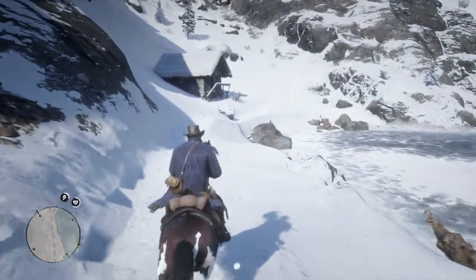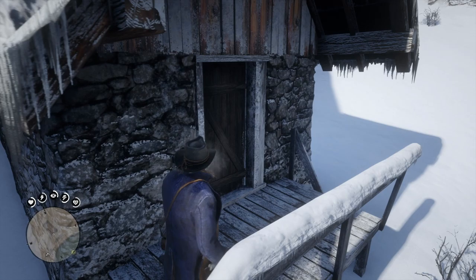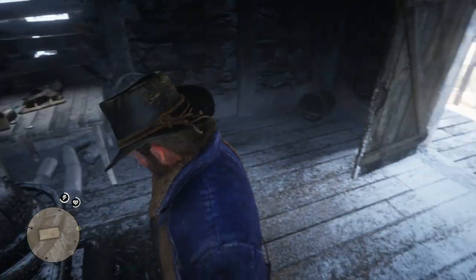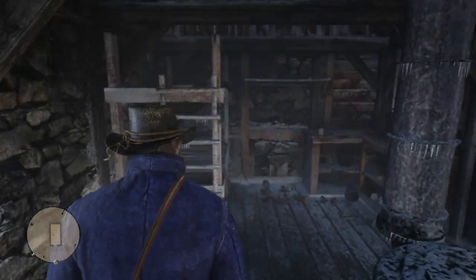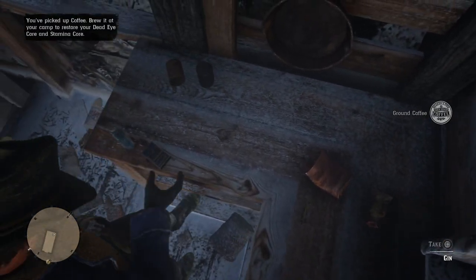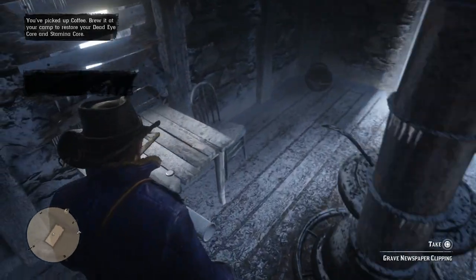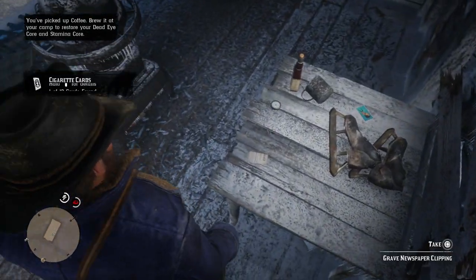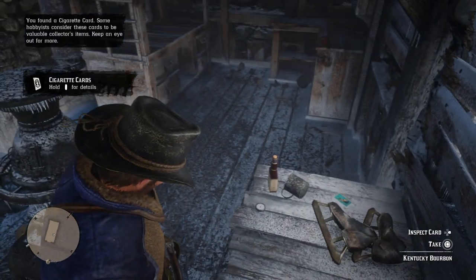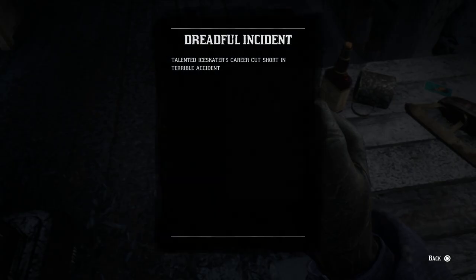The next thing we're checking out is so strange — it's actually a cabin located behind Barrow Lagoon, which is a frozen lake. You can walk on it rock solid. There's this cabin sitting just to the north of the lake that I'd never been in before. Inside, it seems pretty barren — there isn't a whole lot going on. It just looks like it's been frozen over. There's a little stove, some beds, and a table. At first glance I didn't think there was anything exciting in here, but then I found a newspaper clipping called 'Grave Newspaper Clipping,' from 1874, which says 'Talented ice skater's career cut short in terrible accident.' And on the table you can actually see a pair of ice skates.